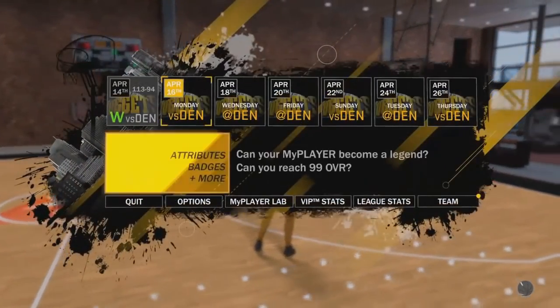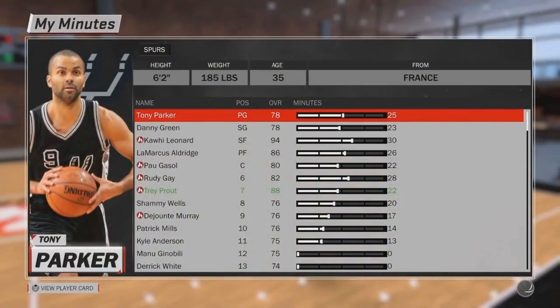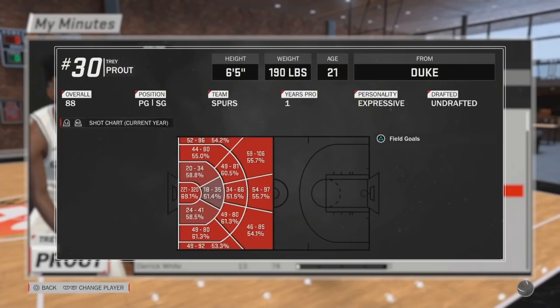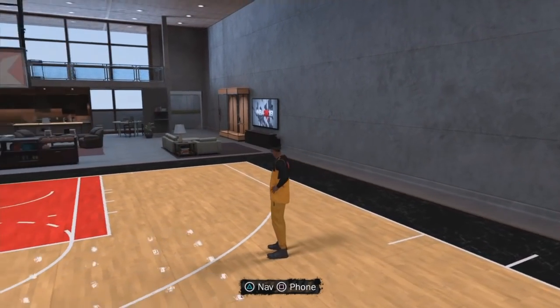After that you can just go right back to the minutes and check your stuff again. Scroll down and here you go — you can see I have it everywhere, almost except for like the inside floater area, which I can get later on by just doing teardrops in Pro-Am or anywhere else. But that's it for this video, catch you guys later, peace.